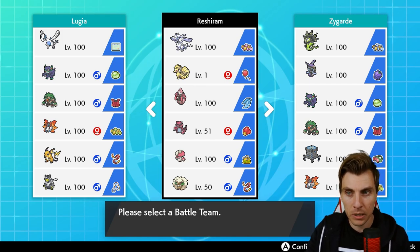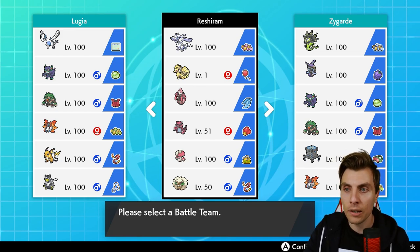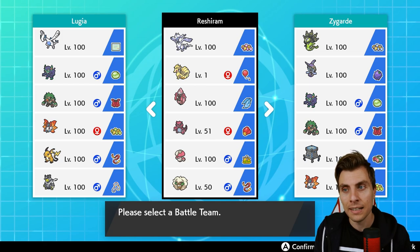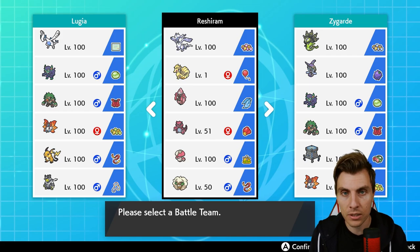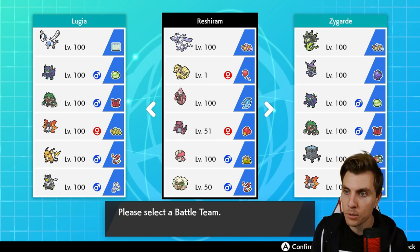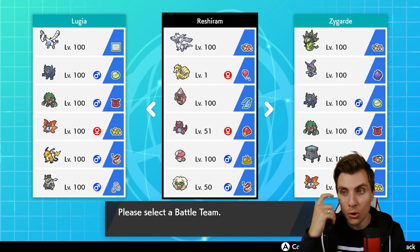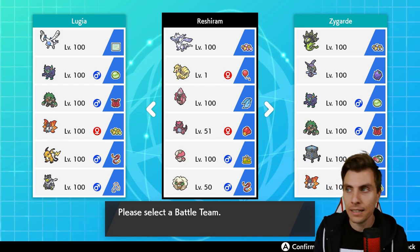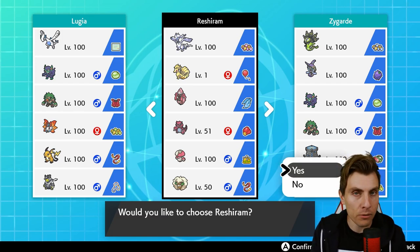We've got Intimidate from Krookodile, plus a Dark typing. All in all, I feel like the team can perform very well. Reshiram is not a Pokémon we see very often, but I think we're going to pick up some results today. The Poképaste is down in the description below. We'll have a couple of games to show how the team pilots, and then we'll end with the rental team at the end. Let me know in the comments what your thoughts are on Reshiram as a restricted — do you like it, have you tried it?